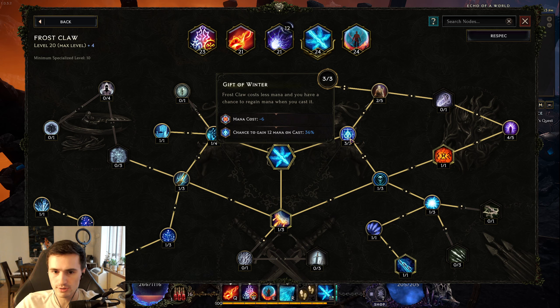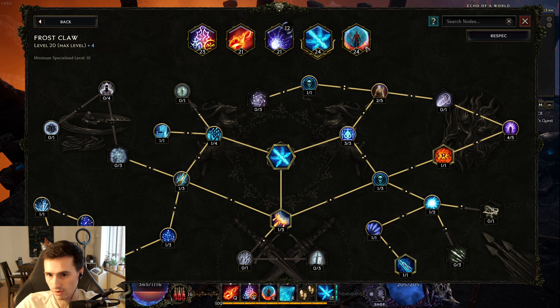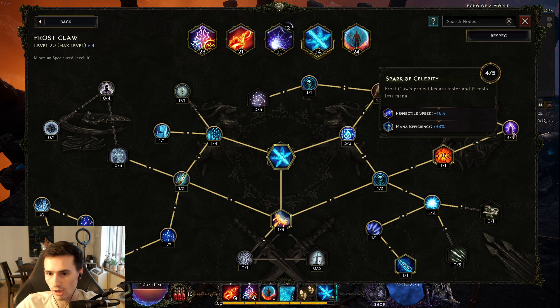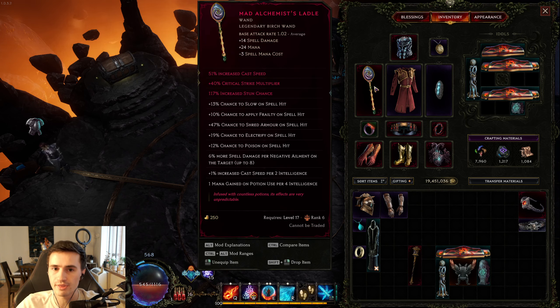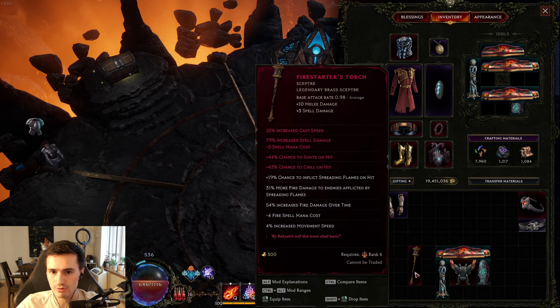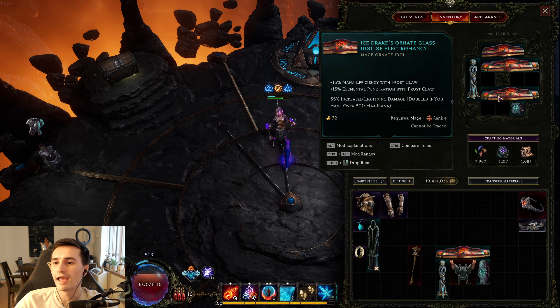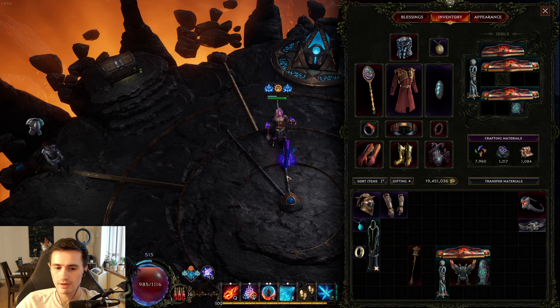The answer is: first, this node gives you minus 6 mana cost. This node here gives you minus 3 mana cost. And then this node over here can give you a whole lot of mana efficiency. When you add that onto items — like a wand that gives you minus 3 spell mana cost, or a Firestarter's Torch or any other scepter with the prefix that gives you increased spell damage and minus spell mana cost, or idols that have mana efficiency with Frostclaw — you should be able to, with all of those combined, reduce your mana cost enough to beat that 24 threshold.